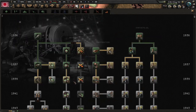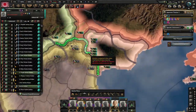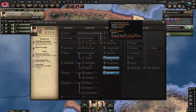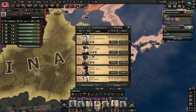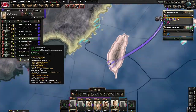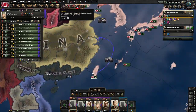We are still researching mainly industry, and now you can add Artillery 2 to your research queue as well, because we have a lot of artillery in our divisions — it will definitely help. I have 10 divisions prepared on Taiwan and I will prepare the naval invasions for them.